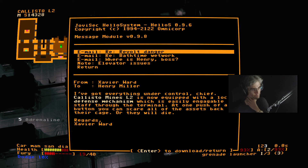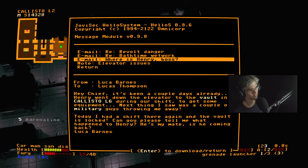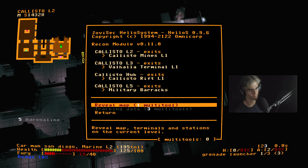I do not want to initiate a purge. This screen gives hints on what you can find in specific alternate routes — Callisto Mines level 2 has a defense mechanism apparently, there's a machine in Valhalla Terminal 1, and a vault in Callisto level 6. I need to unlock the elevator to get into Callisto Hub, although I don't even know where I'm headed so let's recon.